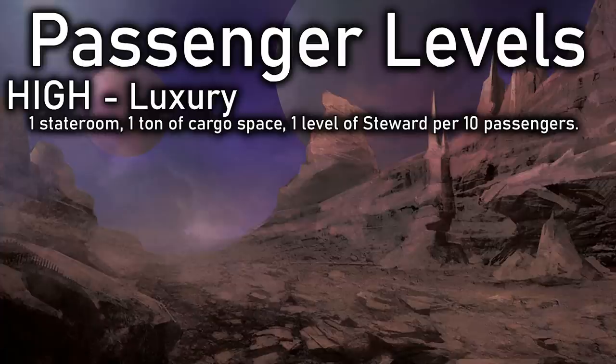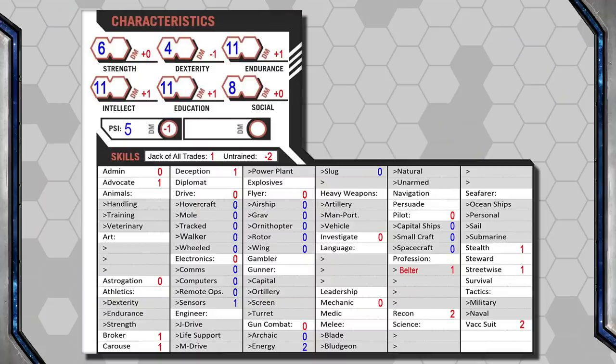Each High Passenger requires their own stateroom plus one ton of cargo space for their belongings, and your ship must also be equipped with a Steward to take care of them. For each level of Steward on your ship, you can attend to ten High Passengers. Jack has no Steward, meaning he can't take on High Passengers unless he hires a ship Steward among his crew.